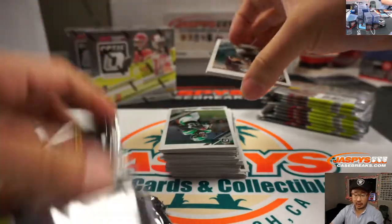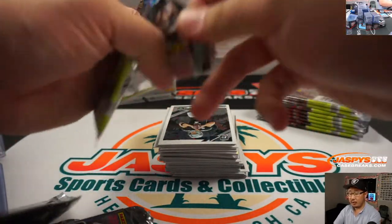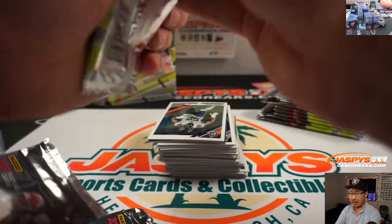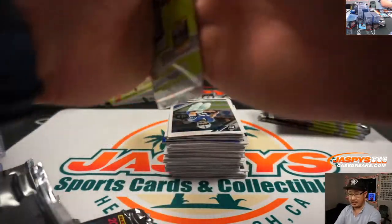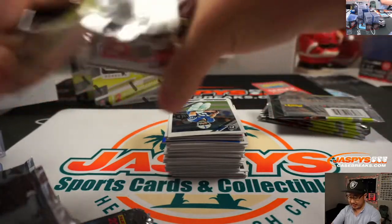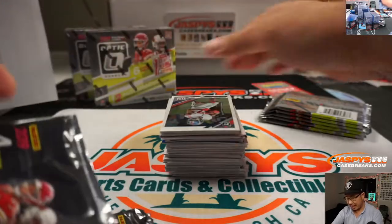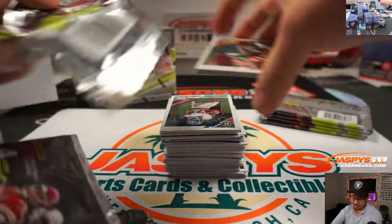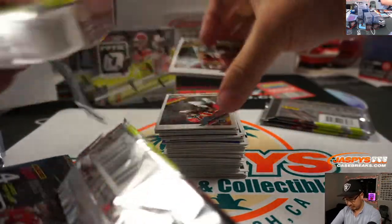When we did our full case break, when we did pick-your-team, we got a Barry Sanders downtown. And it had a hyper parallel hyper design — they may have paralleled them this year too. That was a cool one.